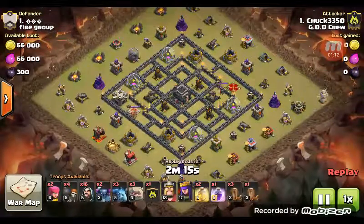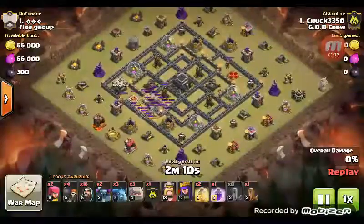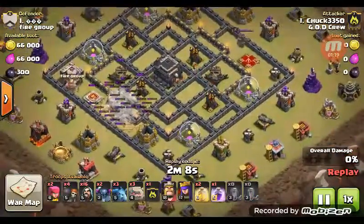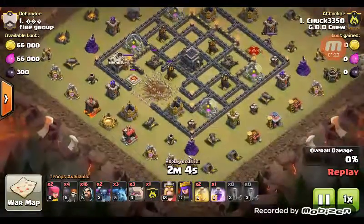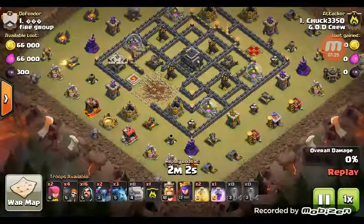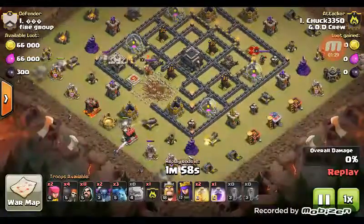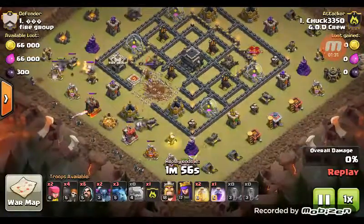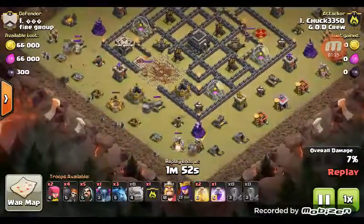He takes three golems, max wizards, the clan castle — just a regular GoWipe. He's going to earthquake in here. He kind of starts his GoWipe and then waits, holds back a couple of his troops so he can get those troops into the center. He goes widespread: three golems and then wizards all along the top.